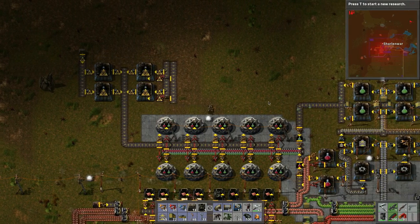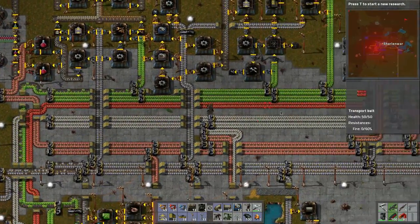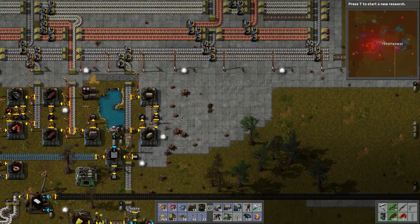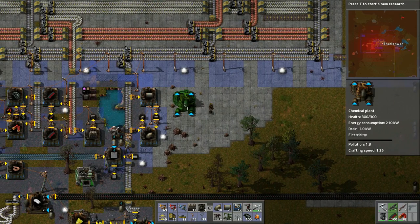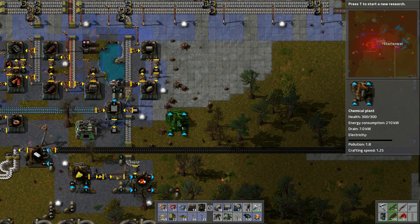We need batteries and advanced circuits for the bus. Batteries we can make right down here — we need a chemical plant for that. Should we put it down closer and then bring it up by belt?